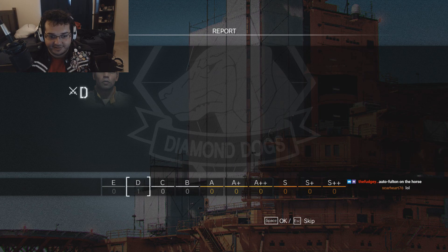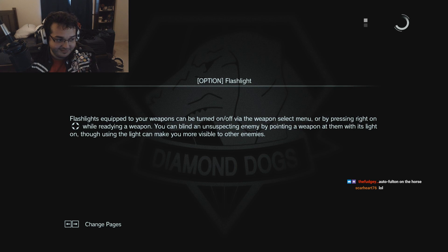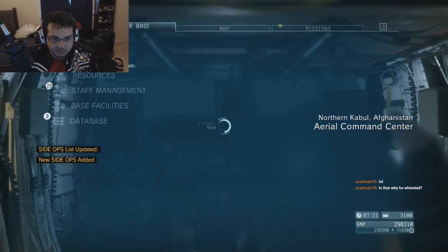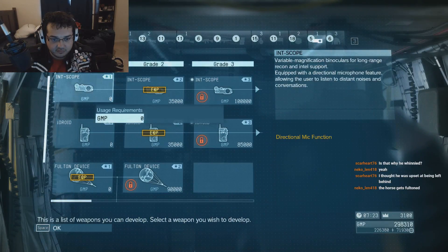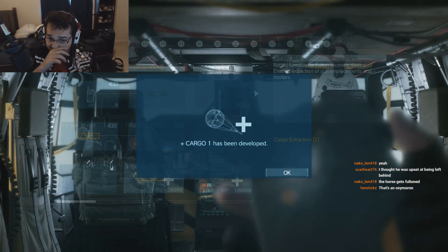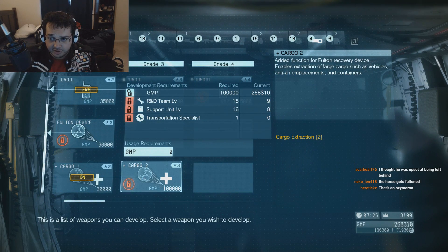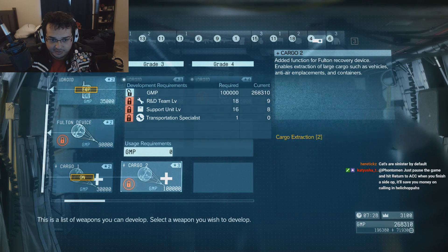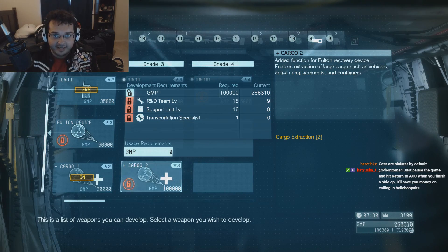Sinister Cat. Side ops list updated. Development — weapons. Fulton device, cargo one. Gun emplacements and mortars — yes, we can steal those. Fulton device enables extraction of large cargo such as vehicles, anti-air emplacements, and containers. Support unit level, R&D team level. Transportation specialist — I need to get me a FedEx operator.